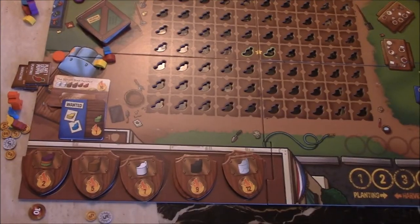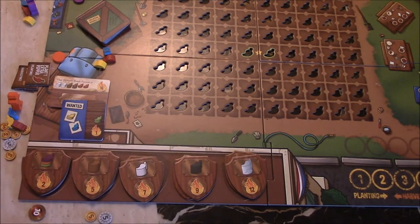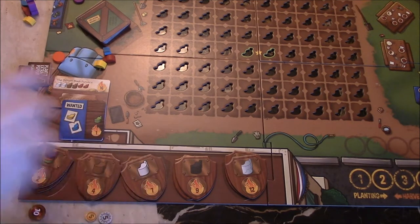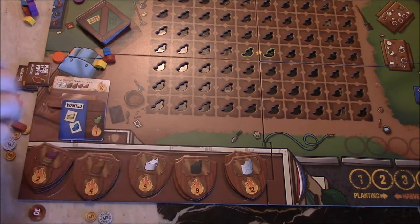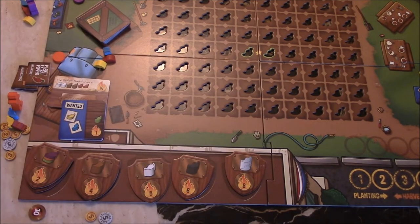On the bottom here we have these different tiles — we put out our plaques and their rewards. Now if you're playing a two or three person game, you take the highest value one off each section, so that would leave you with one, two, and two. For a four or more person game you would have all of them there.